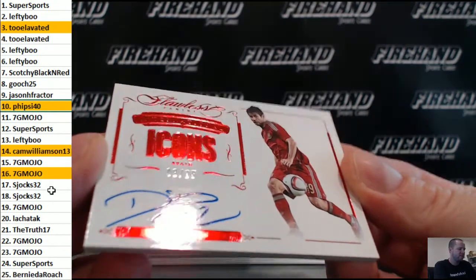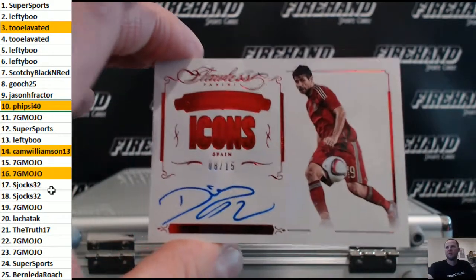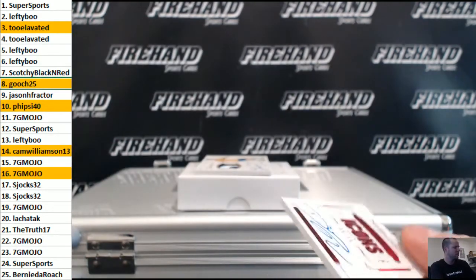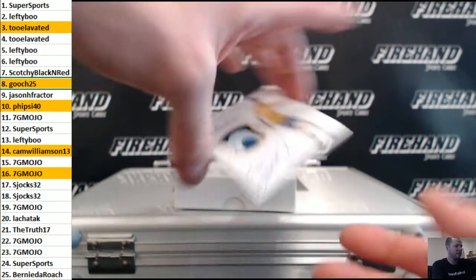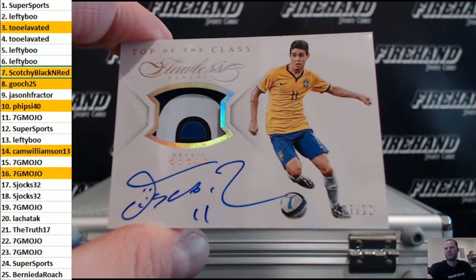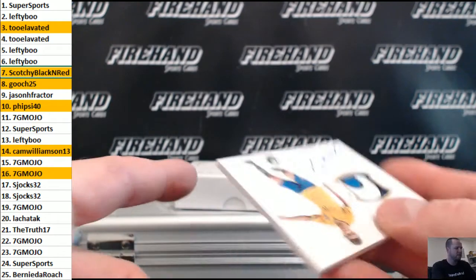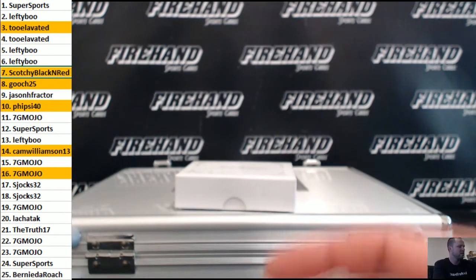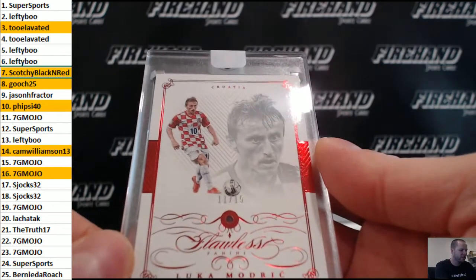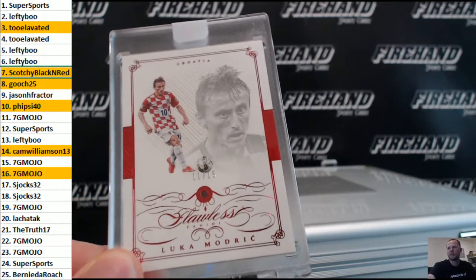Icons, 8 out of 15 — Diego Costa. Gooch, 25 in the 8 hole. Autograph Patch, Oscar, number 7 of 10, Scotchy Black and Red. We got 11 out of 15, Luka Modric, Croatia — 7G Mojo, 11 spot.